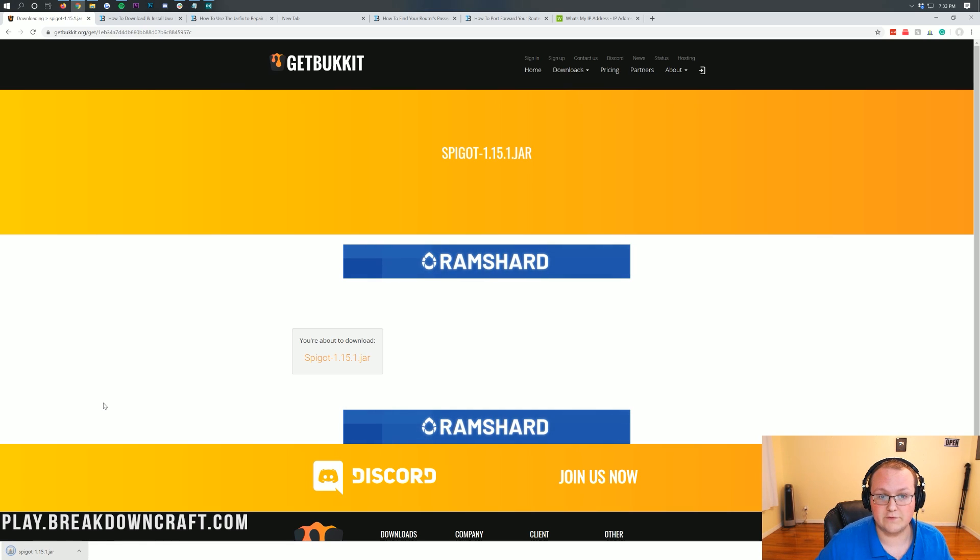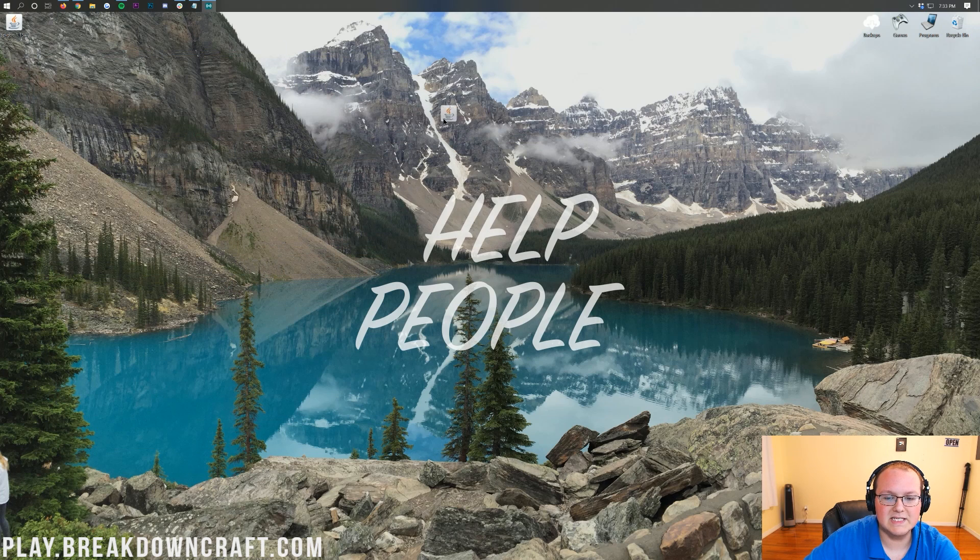On Mozilla Firefox, it's going to open in the center of your screen where you want to click Save. It's safe to save as long as it does say Spigot in the file name. Now we can go ahead and minimize our browser — here on our desktop we have the Spigot-1.15.1.jar file that we downloaded.